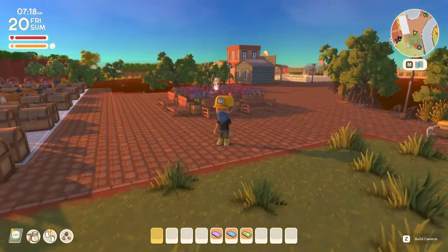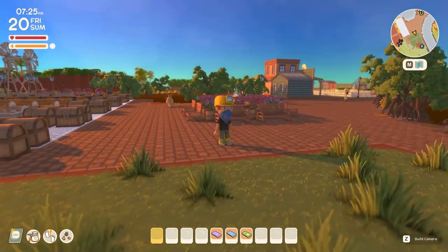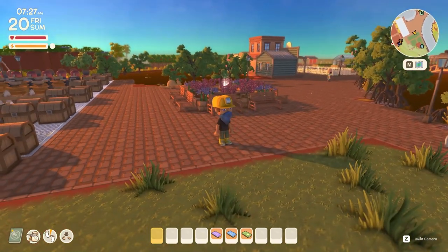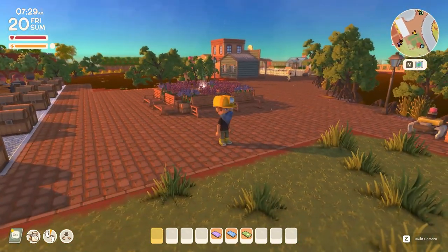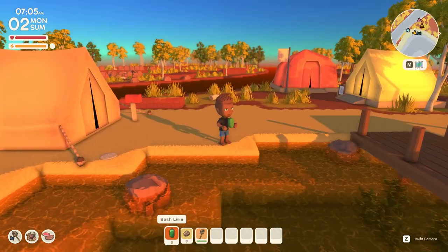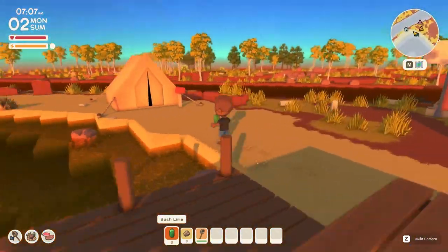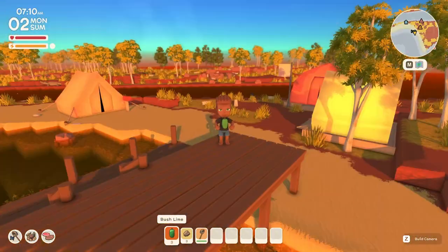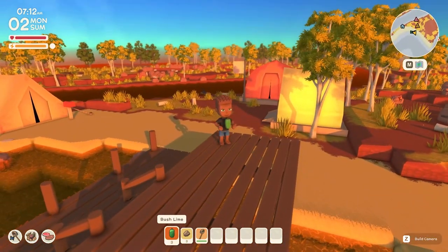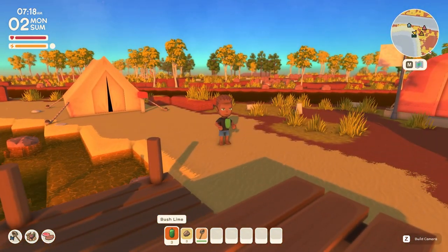Let me show you how you can get any item you want in Dinkum. This does require you to gain access to a secret menu. I want to keep my main save authentic, so I'm just going to hop into a new world and show you exactly how to do it. Here we are in a brand new save — I've just created a random character and laid the first few tents down so I could sleep and save. To get any item you want, you need to access a secret cheat menu — it's basically just the dev commands.